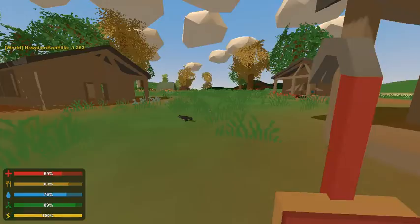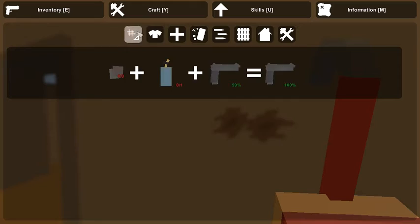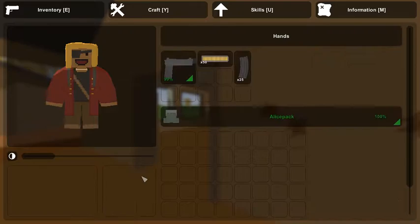The crowbar was added. It's just a melee weapon. I don't know if you can actually craft anything with it — no, you cannot craft anything with it. Just another melee weapon from Unturned 2.0.